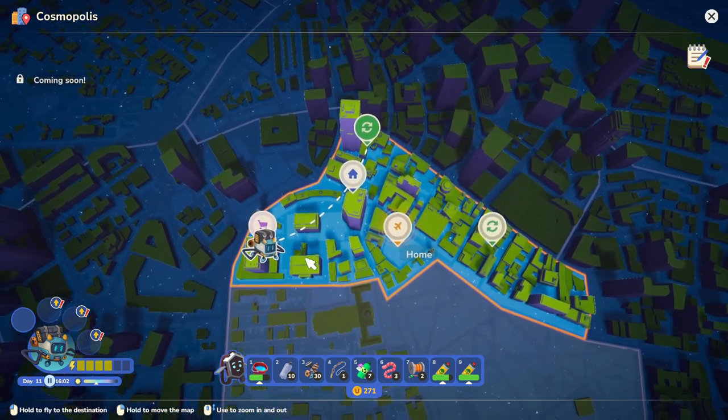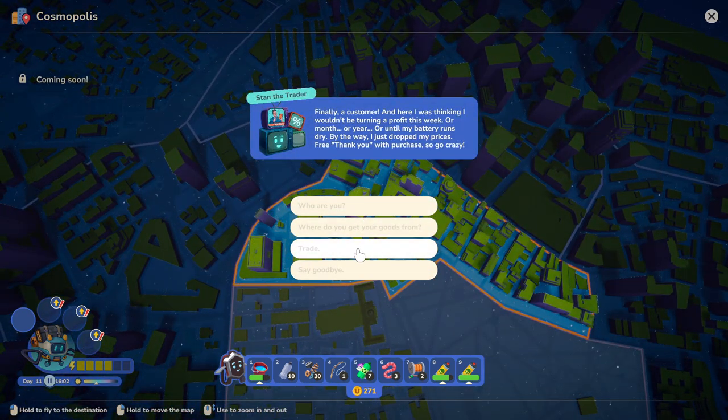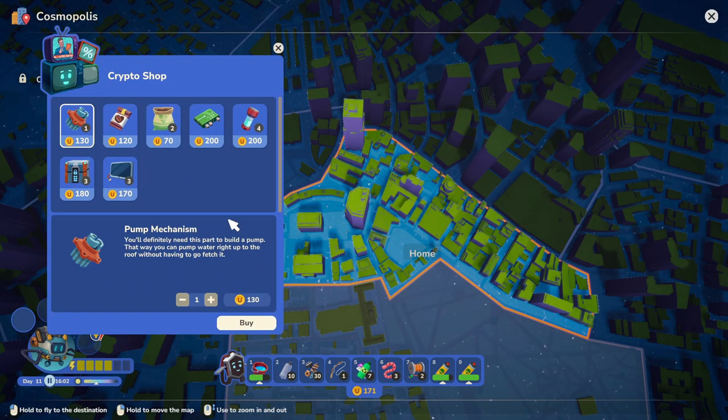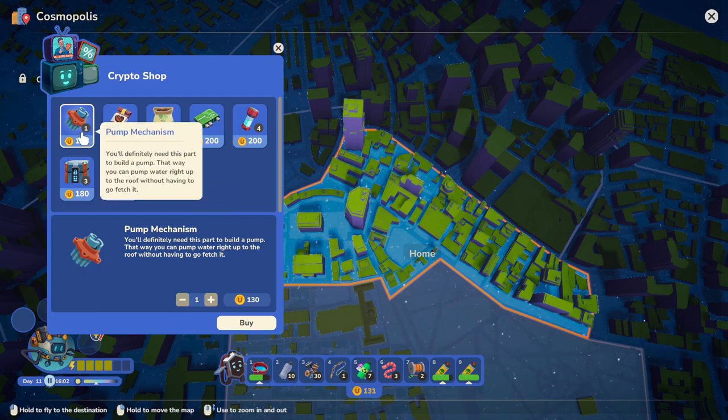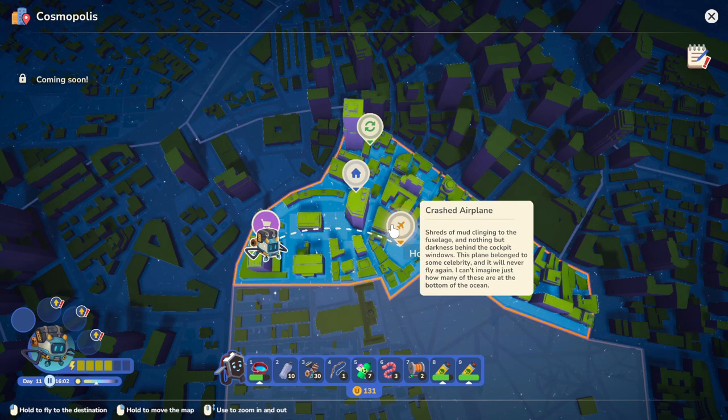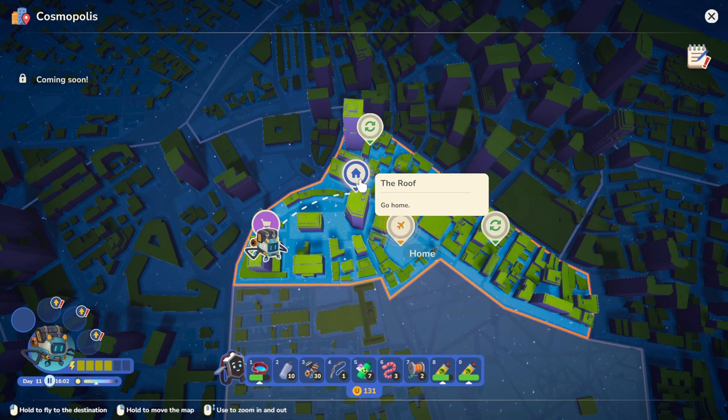Here's Stan the hoarder. Let's see Stan. Trade — I need a drill bit set, sir. Buy. Yes. We have 131 left. What can I buy? I can buy coffee seeds, I can buy a pump mechanism, which we might actually need. I'll wait though — if we got to come back, we'll come back. Let's go home. Got our drill bit set.